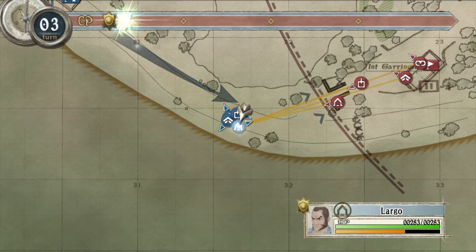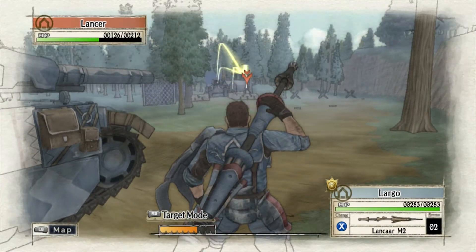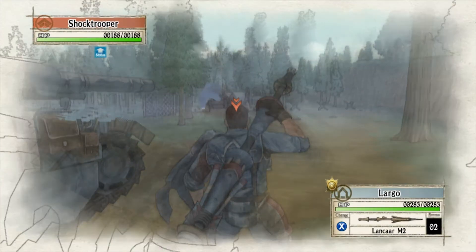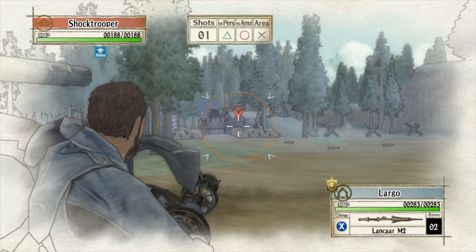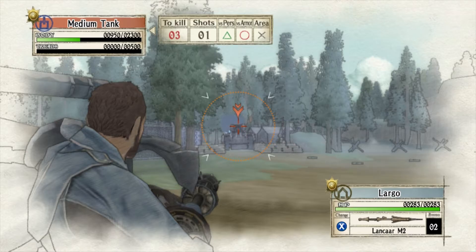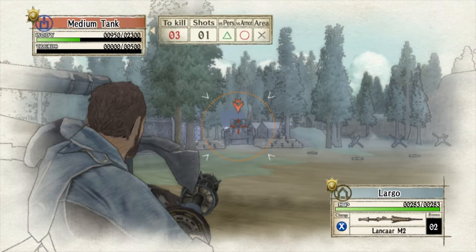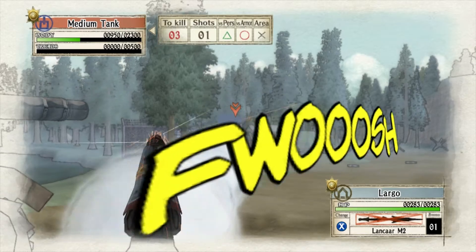About evasion: when being attacked, units will sometimes duck under enemy fire and avoid damage. This is called evasion, and can be negated by attacking from the target's rear. Attacks from behind also cause the target to panic, leading to slightly lower accuracy during their counterattack. This is yet another reason to always guard your own back while actively trying to circle around your foes.